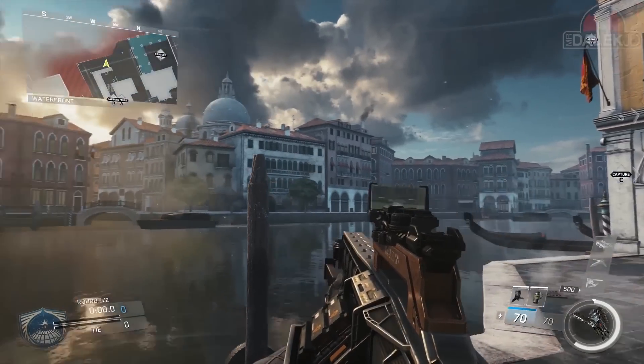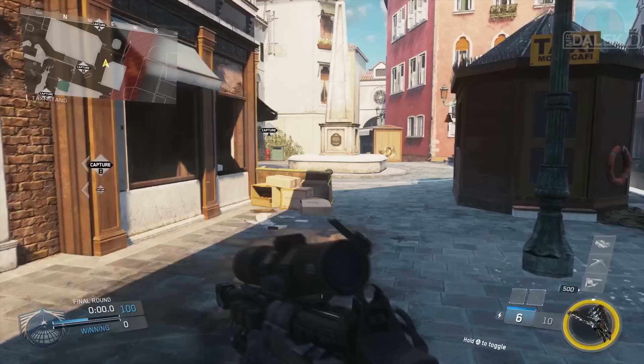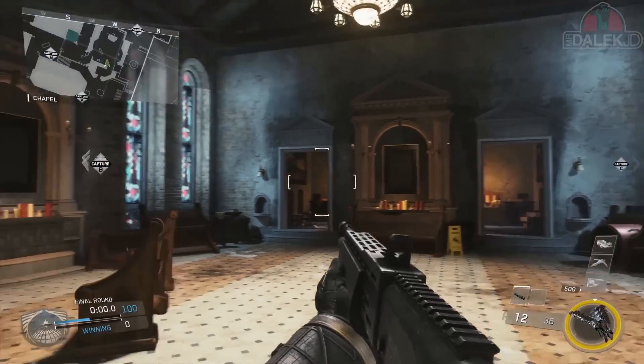One of the maps in DLC 1 that we are pretty excited about is called Renaissance. It takes place in Venice. It's very tight quarters, very fast gameplay. If you like to snipe, you're going to love the church lane. If you like to run and gun with your shotgun or SMG, you're going to love skating through the interiors. And if you're a mobile mid-ranger, you're going to love taking your assault rifle onto the streets.